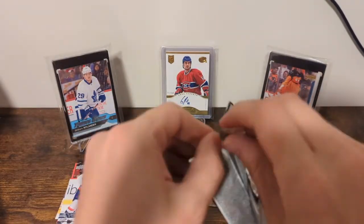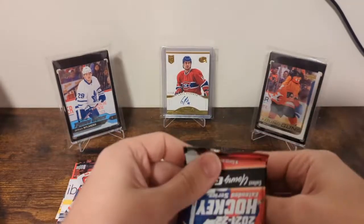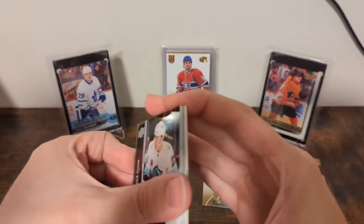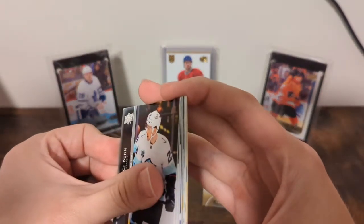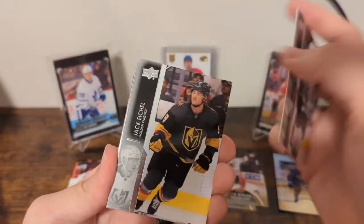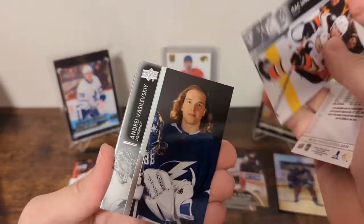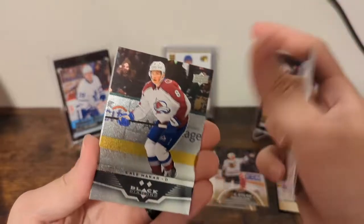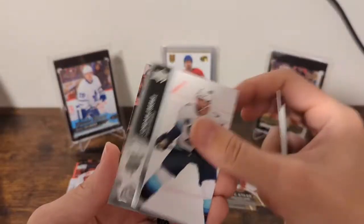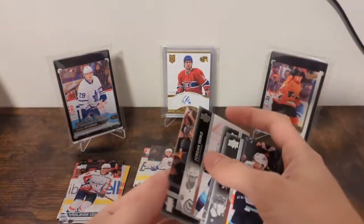Two more packs to go, still looking for one Young Gun for sure. We've got another Black Diamond it looks like. Dunn, Eichel, Lundestrom, Vasilevsky, and a Cale Makar double diamond. Suter, Erle, and Houghton.